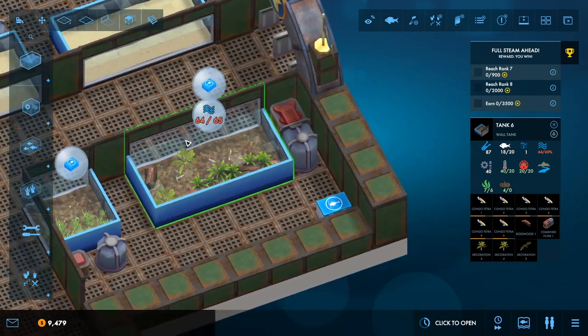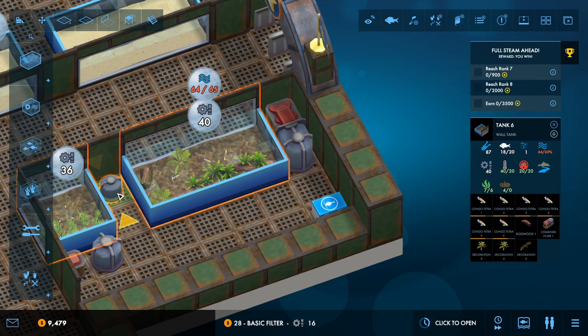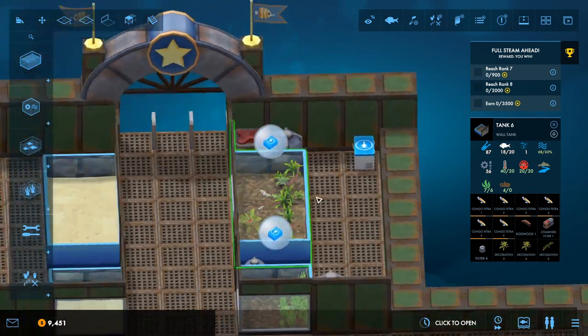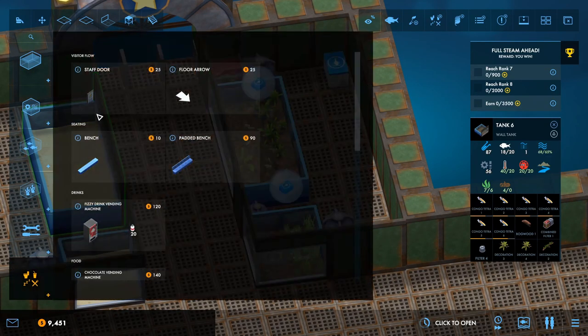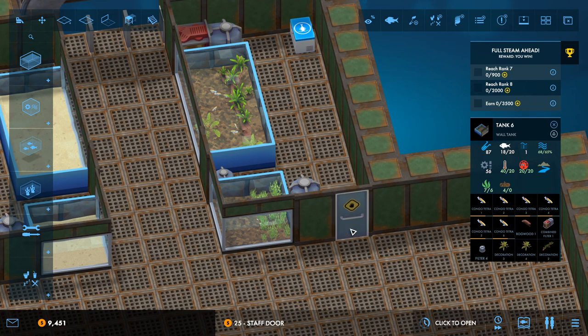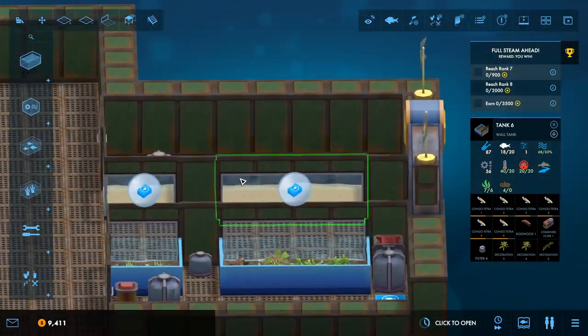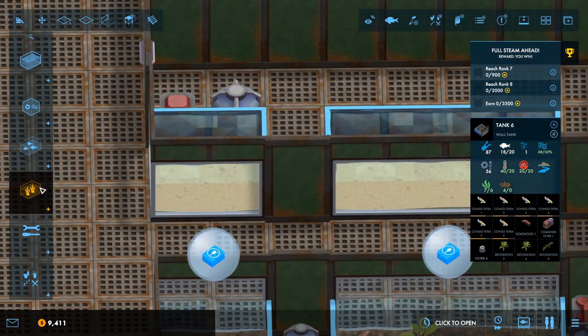It's still not enough filtration, so let's just whack a basic filter on there as well. So that's that done. They have brine shrimp too, which is absolutely amazing. Let's get a staff door in there so the staff can get in. We'll put one on this side as well. Now, saltwater — what saltwater fish do we have?